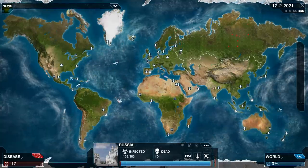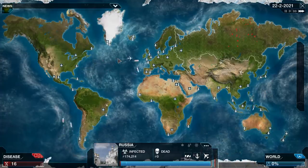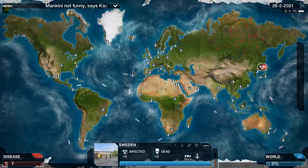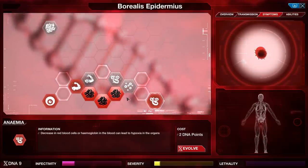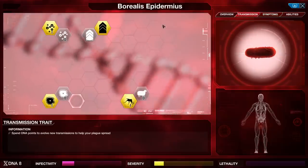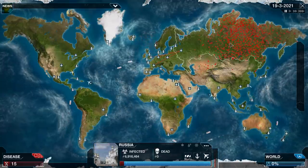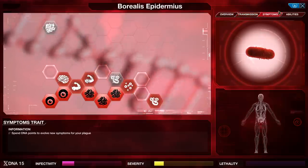I would like to go for some air transmission — just getting on some planes helps me get onto other continents pretty quickly. It is something usually worth picking up regardless of your starting location. Having air transmission is almost always really good. We have enough severity that we are getting some extra DNA — not a very consistent amount, but some, and I do like that. Could go for inflammation, but it could be fatal as well. Insomnia just gives me raw severity. It does lead to paranoia, so people are less likely to go to the doctor, and I think I will pick that up just so people are less likely to start the cure progress. We are getting around pretty quickly in Russia, starting to get on some airplanes and some boats.